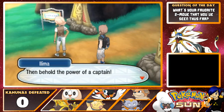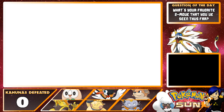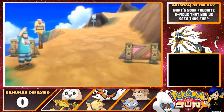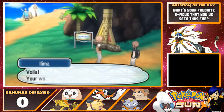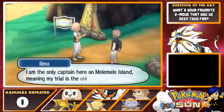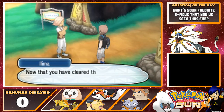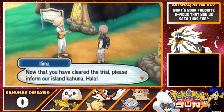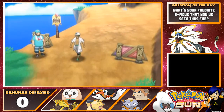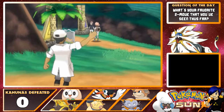Are you ready? Then behold the power of a Captain! Wow, that's some pretty cool power you got there. Your world just got a little bit bigger! I am the only Captain here on Melemele Island, meaning my trial is the only one here. Now that you have cleared the trial, please inform our island Kahuna Hala! I'm assuming that means I can go back to Iki Town at some point and defeat my first Kahuna.